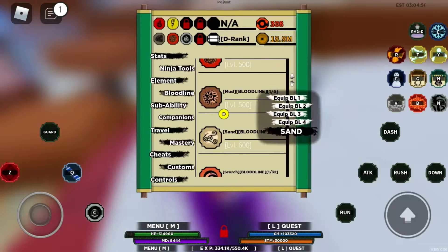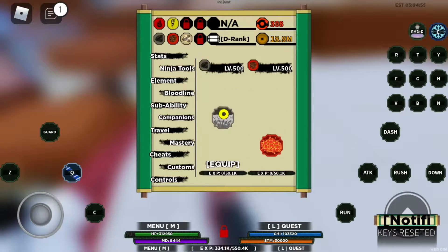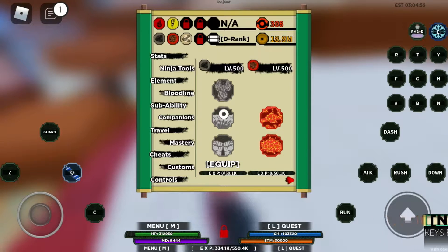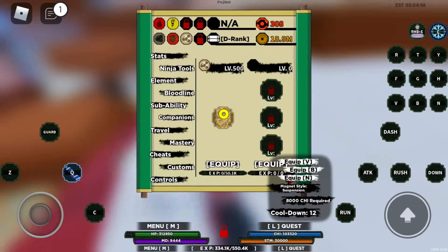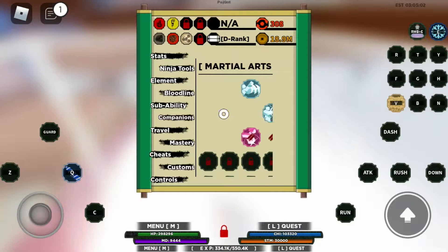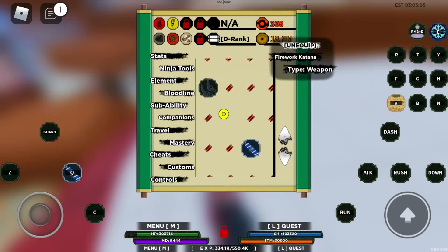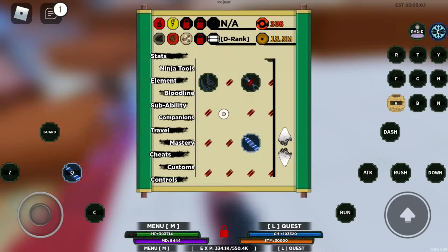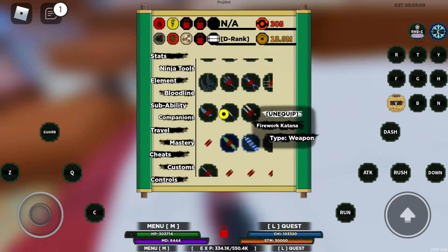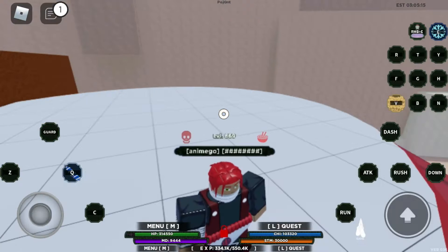I'm gonna tell you guys what you need for this. First, you're gonna need the sand gen — the sand gen guy. Then you're gonna need the last move called the magnet — magnet suspension style. And the other thing you'll need is the firework katana. The firework katana is the main key. If you don't have this, you can click off the video right now.